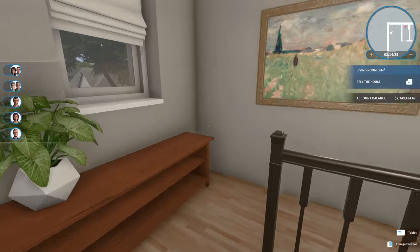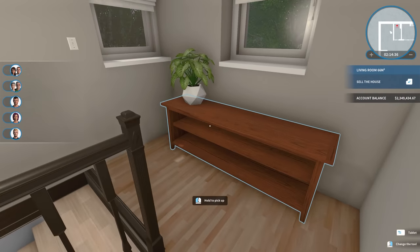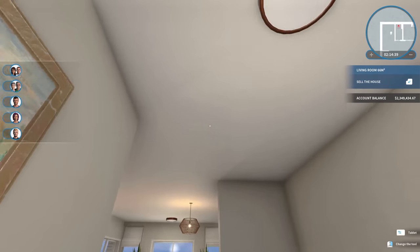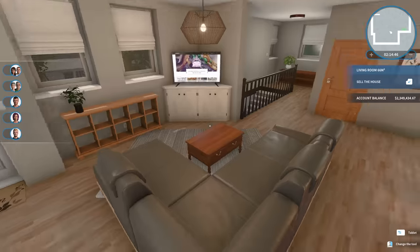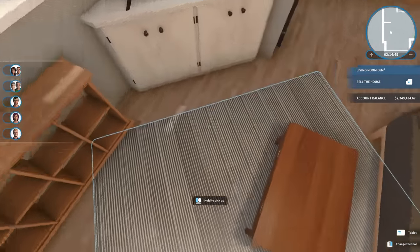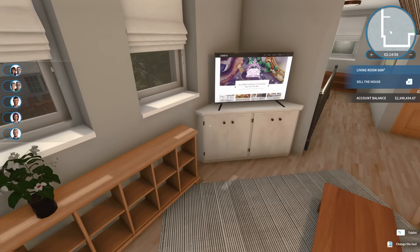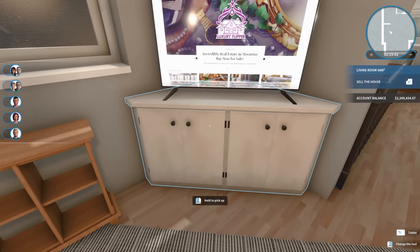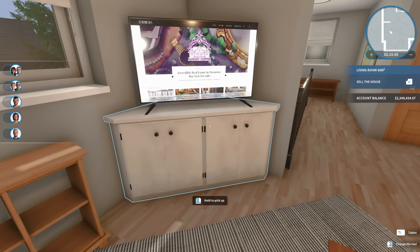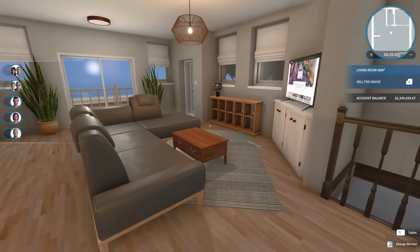I think I got the upstairs here all finished. So we have our little stairwell here — just put a painting on the wall, a little bookshelf with a plant on it, nothing fancy at all, a little bit of light. But then once you move out here, this is kind of our living room space. We've got a couch with a coffee table and a rug at sort of a diagonal angle going into this corner television. I really wish that House Flipper had more corner TV cabinets. I think this is the only one in the game, which is super saddening. But still, I think this area works — it's a nice little living space.